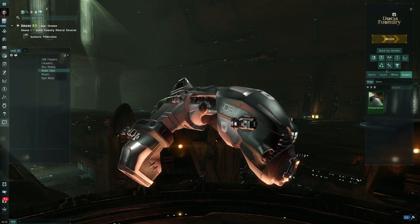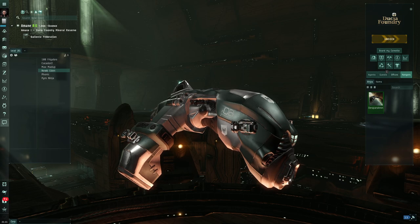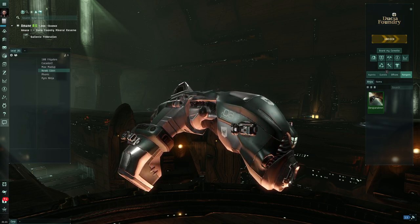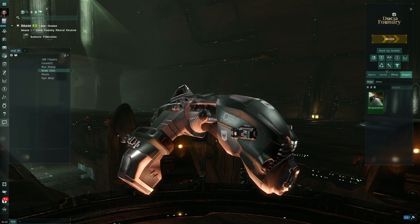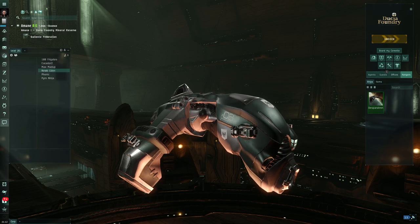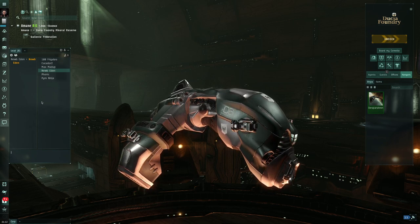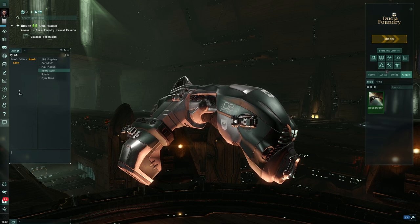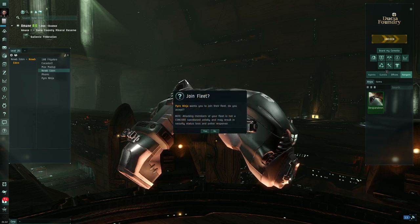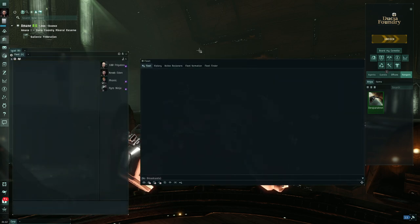Once you've made your way to the system you need to be in for your fleet, you may need to ask in local for an invite. Don't do this over comms by just saying your name - FCs are busy people. By far the easiest way is to drag your name down into local chat and hit Enter, so you can say in local: 'Can that guy get a fleet invite please?' and the FC will send you an invite.